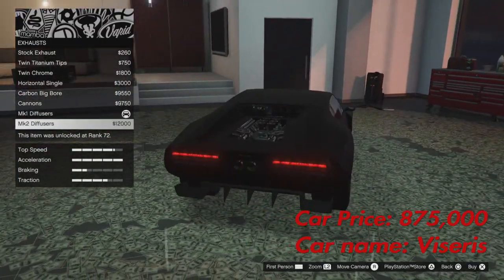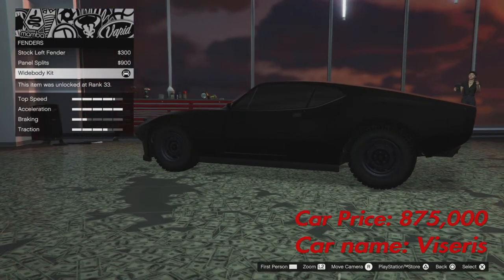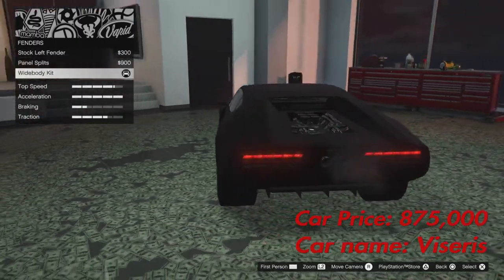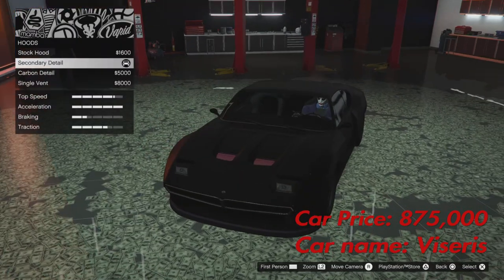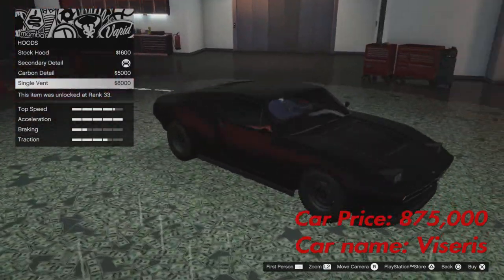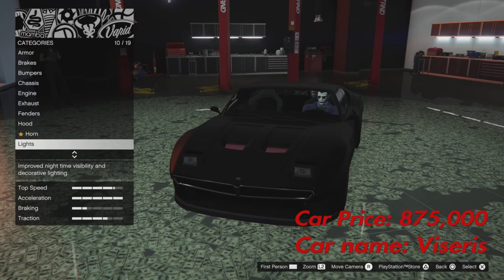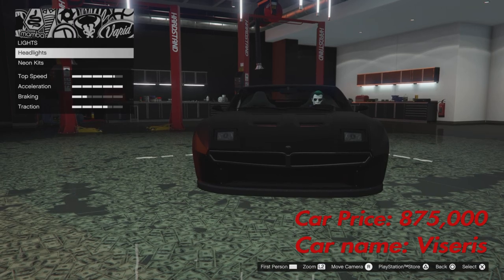For the exhaust, you want the MK1 Diffusers, which is the second to last one — the last one is too much. For the fenders, you want the Wide Body Kit because of all the bolts and the good angled shape it gives, like the ears. For the hood, you want the Secondary Detail hood, or if you don't like that, you can go plain.